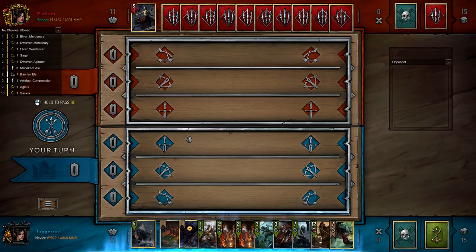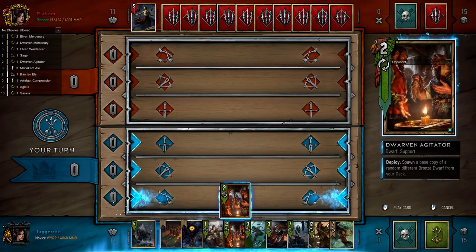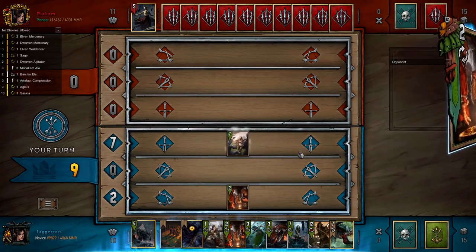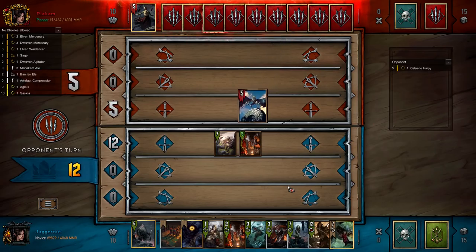This is the situation where it would have been nice to open with that, but unfortunately not. Instead what we can open with is a Dwarven Agitator into a Mercenary and just get some points on the board, and we'll wait and see what kind of Unseen Elder deck we are up against.